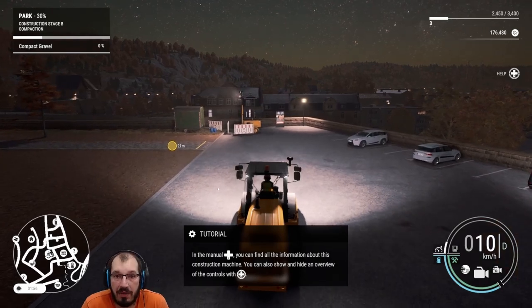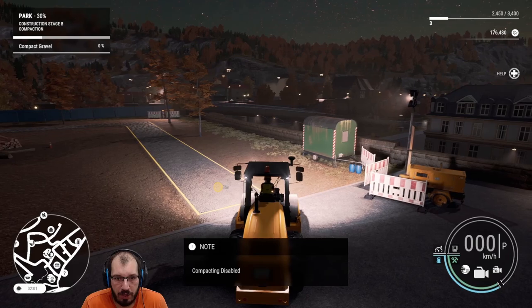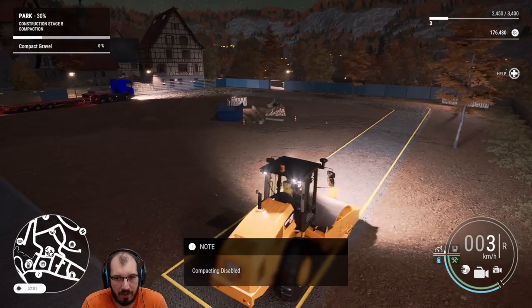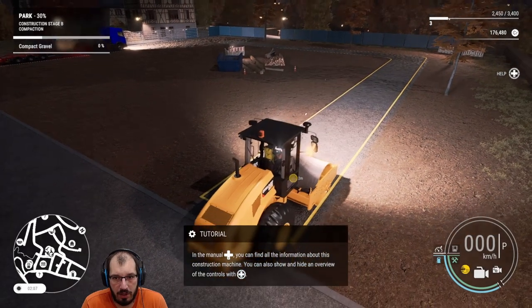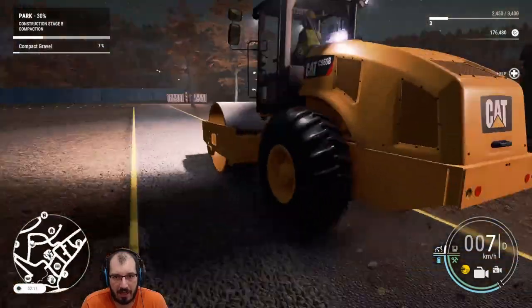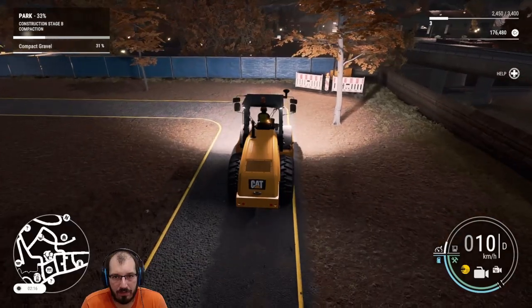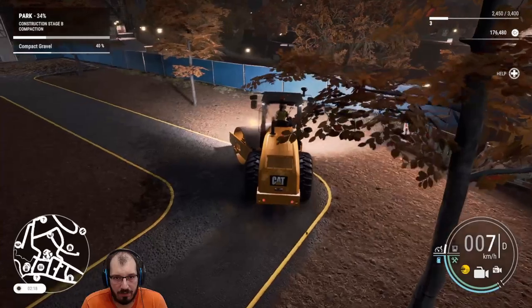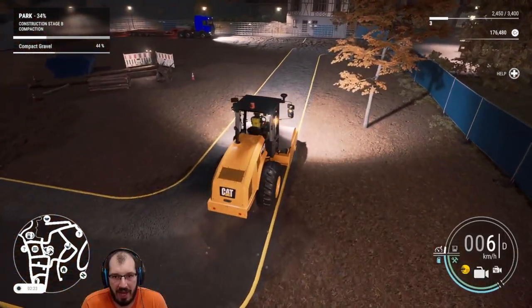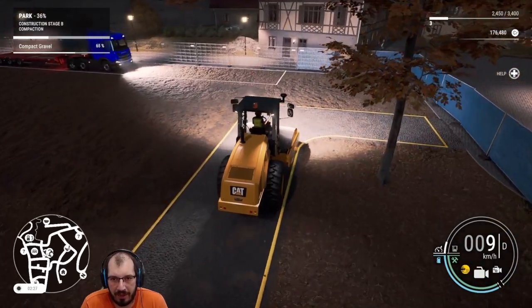The soil compactor has a special function — the weight alone isn't able to compact everything. What you have to do is turn on compacting. I hear it — can you hear it? There's some oscillating action happening that compacts everything a little more. It's like a little hammer or something going on in there. That makes a little more sense. Then we pick a roller that is way too big. Toys are never too big — there are just never enough of them.